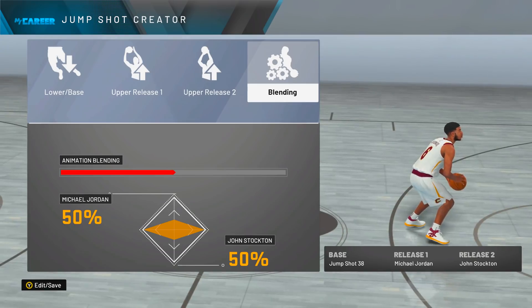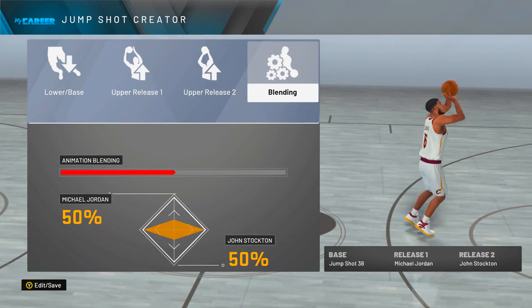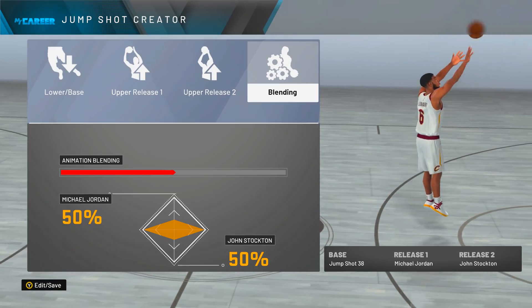Now I'm going to show y'all my jump shot. This is the jump shot I've been hiding for y'all, and I'm finally going to show you: base 38, Michael Jordan, John Stockton, 50-50. This jump shot is straight greens — put it on and let me know how it is for you.